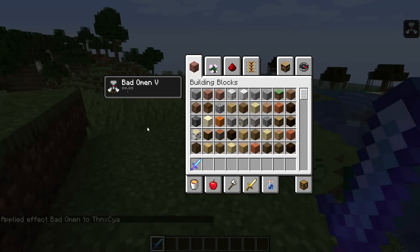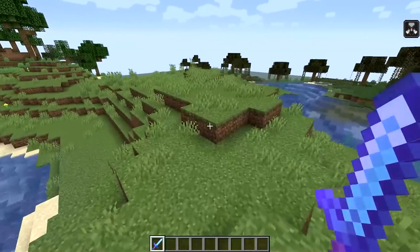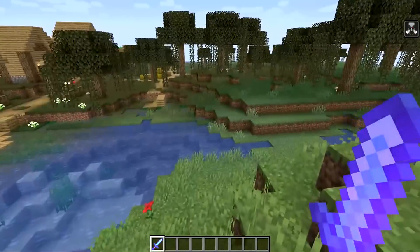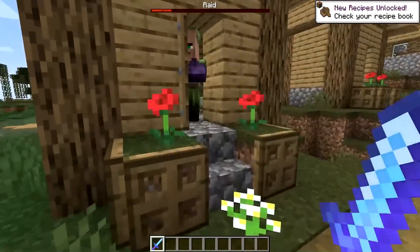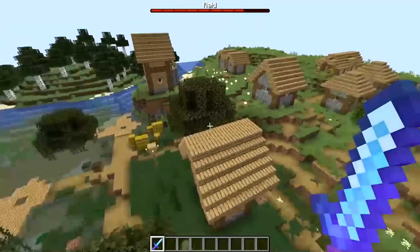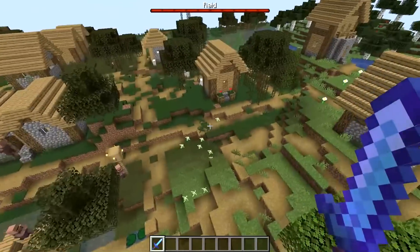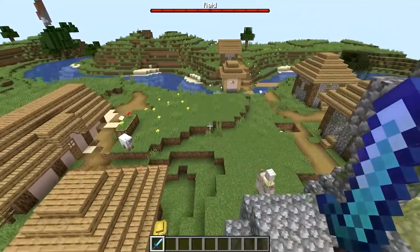Let's actually give ourselves Bad Omen 5 and go for quite a few waves just to see what we're expecting. I've got Bad Omen 5 here and it's starred out so it's not going to run out. Are we ready to trigger this off? We've got Bad Omen, we're going to wander into a village — what on earth is going to happen? It was super slow to trigger last time, wondering if it's going to be quicker. As soon as we... oh wow, it's instant! Look at that! And the villagers are running! The bar fills up at the top. Look at them, they're all panicking, they're grouping around the bell! They've rung the bell! So they group around it, then they panic, ring it, and run off in their directions.